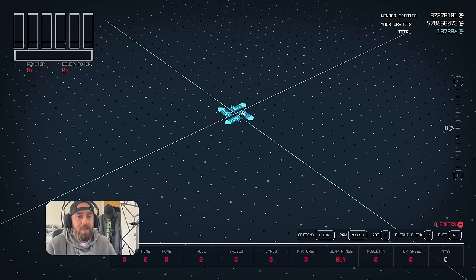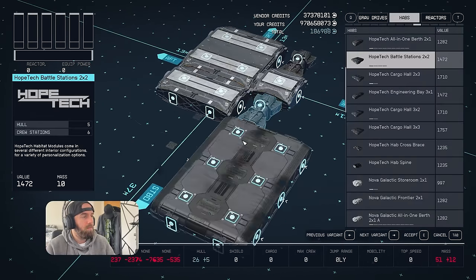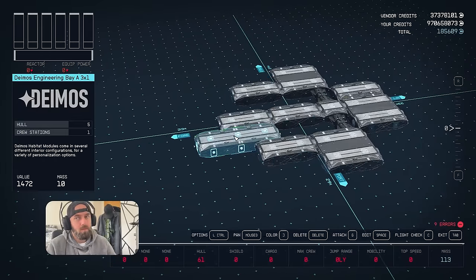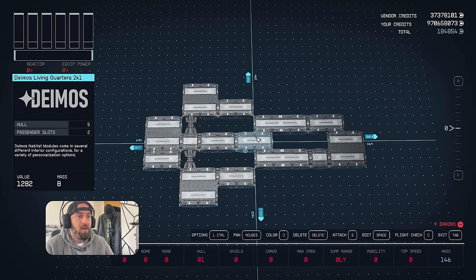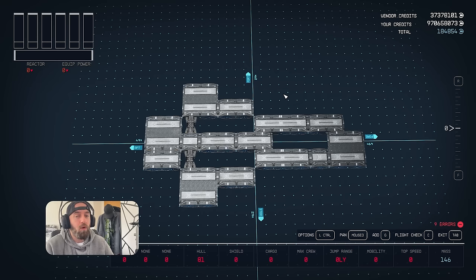We're going to start with the first layer of habs, building from the inside out. On the first layer I've put habs that I'm going to need on the ship, such as a workshop, living quarters, battle station, brig, computer core, all that kind of stuff. Just put down what you want and need out of this ship - this is the first layout.